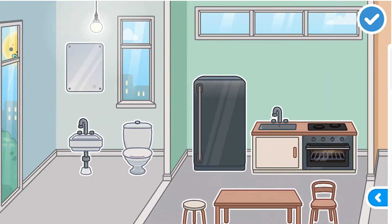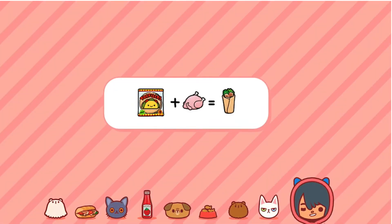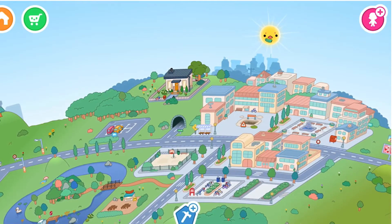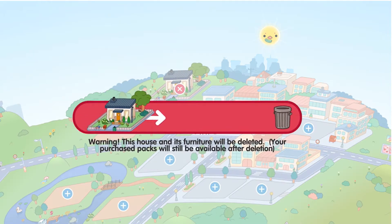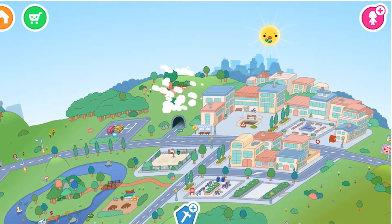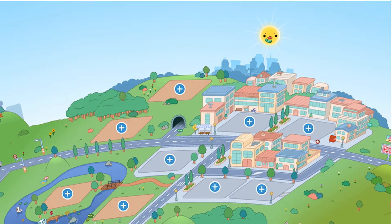I'm just gonna leave and delete that one. I'm gonna show you how to delete it if you already have a house and want to remake it. First press the wrench, and if you already made a house just press the X and delete it. Now press the wrench and pick a location.